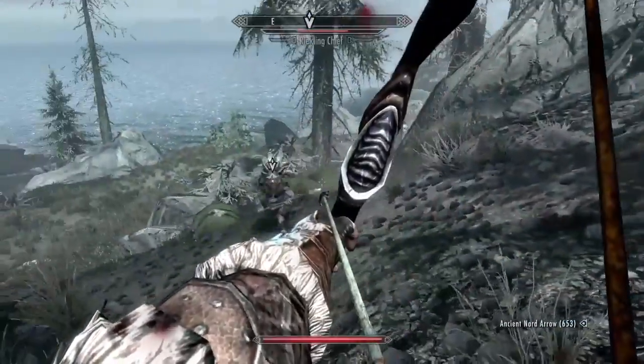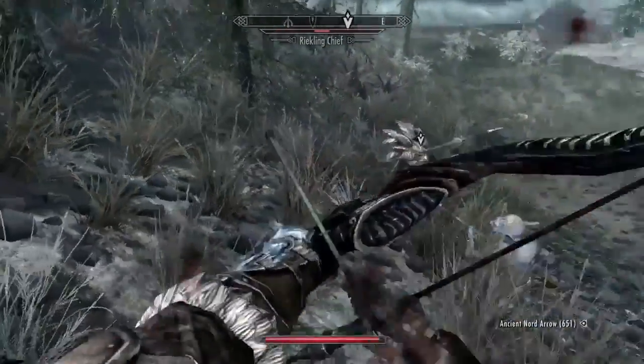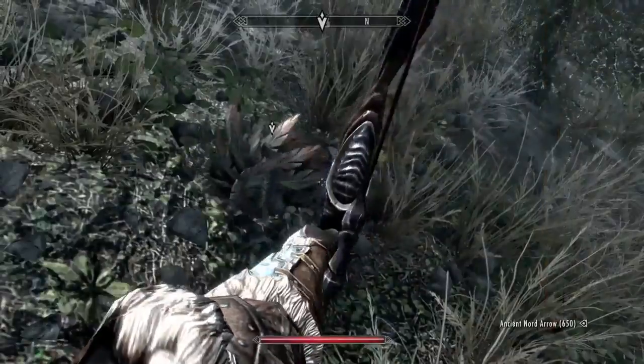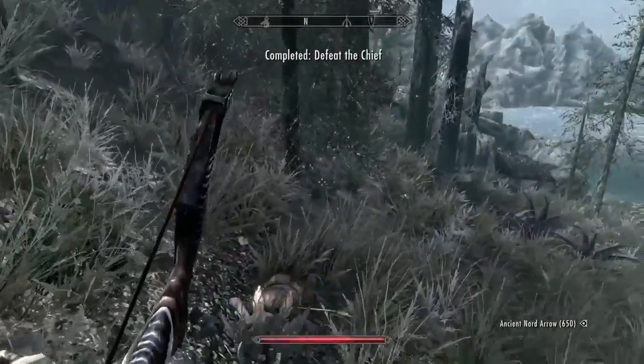Now you actually have to fight the Chief yourself. He is a difficult opponent but should be manageable. As mentioned earlier he is very aggressive and clearly is not scared of the challenge. Strangely, the other Reiklings actually join in to kill him — and he is now dead.